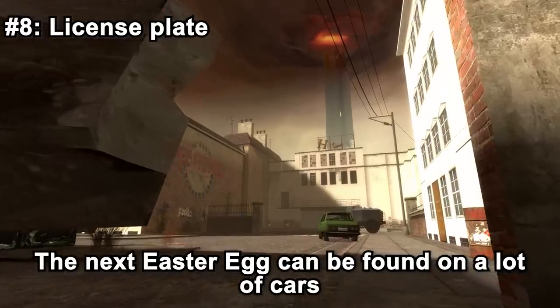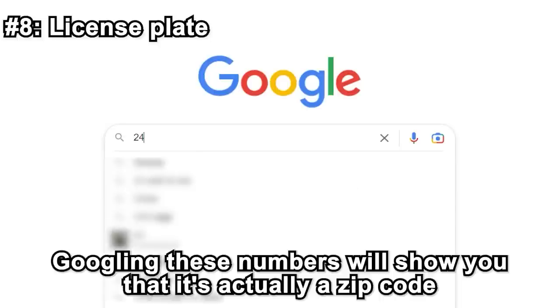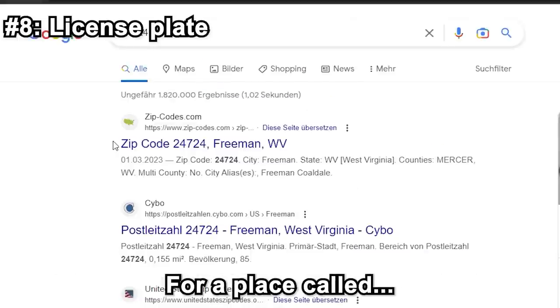The next easter egg can be found on a specific car model throughout the game. The easter egg is its license plate — Googling these numbers will show you that it's actually a zip code for a place called Freeman.